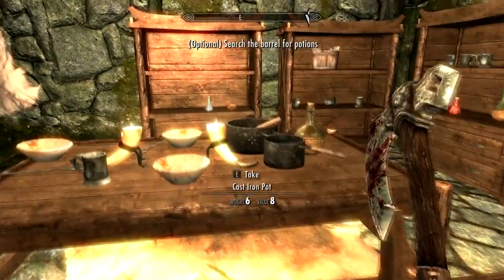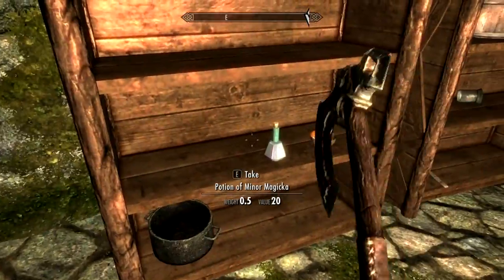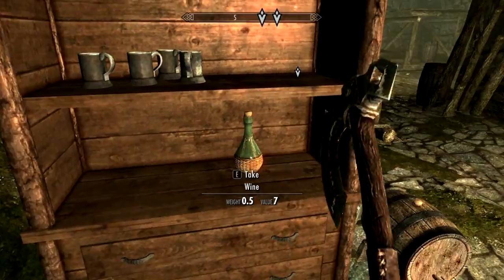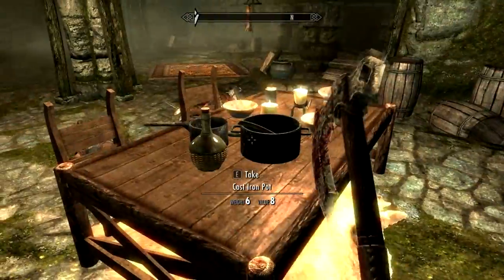A storeroom — see if you can find any potions. Should I take all these rusty pots? Hey, there's potions. You need to take it. What's this? Salt pile. It's not very useful. Wine? Fuck yes.